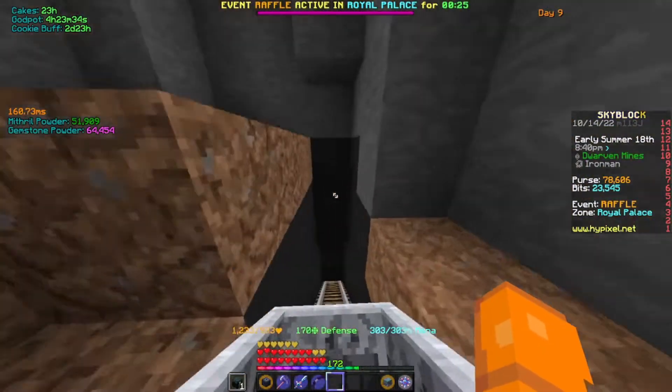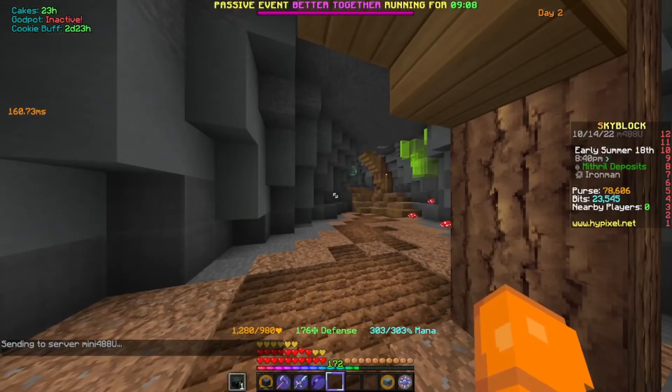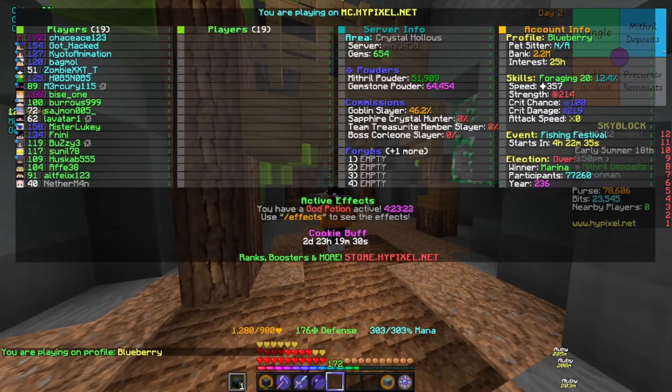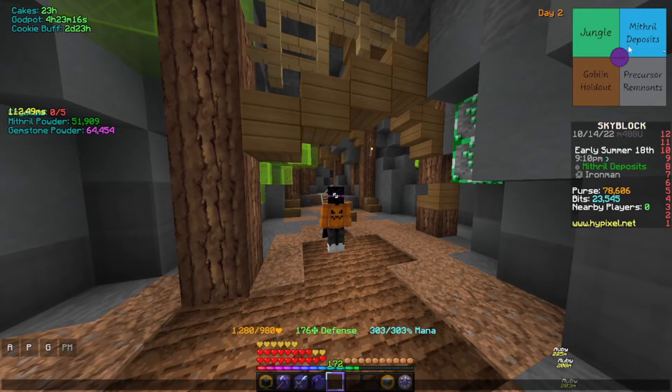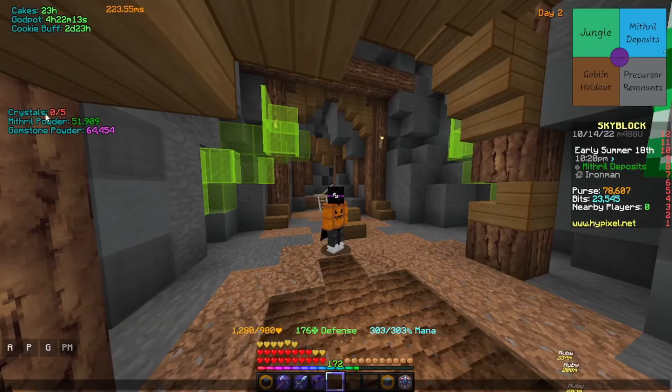You come through and it spawns you into the Crystal Hollows. If you press Tab it will show you everything you need to know. We are currently in a day two lobby. I have a map up showing where I am — my character is in the Mithril Deposits. The purple area is the Nucleus. There's also a Jungle area, a Goblin Holdout, and a Precursor. As you can see, I have zero out of five crystals.